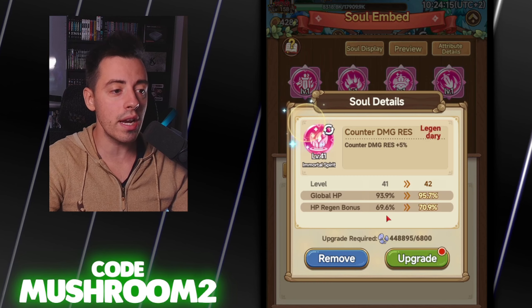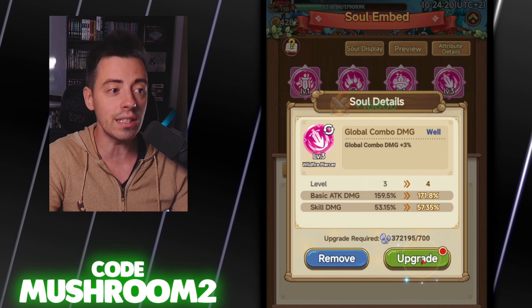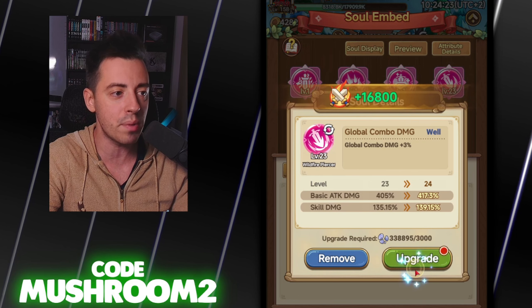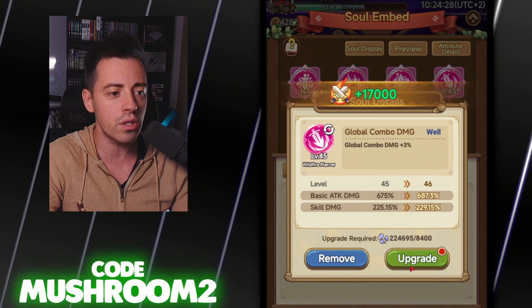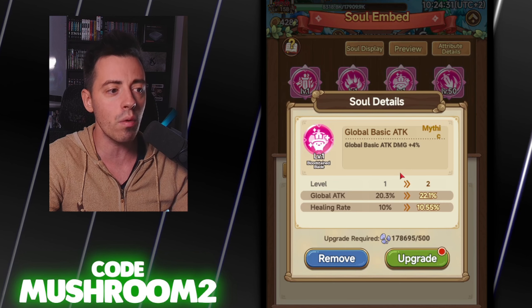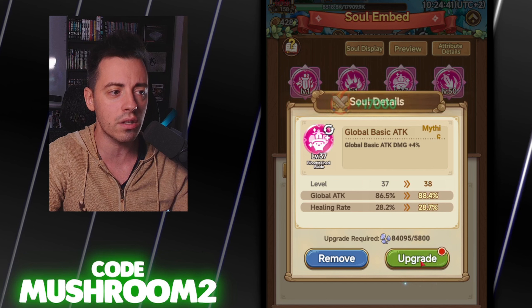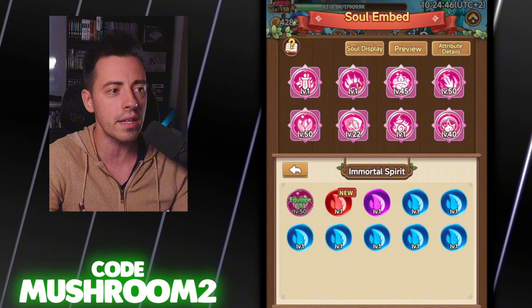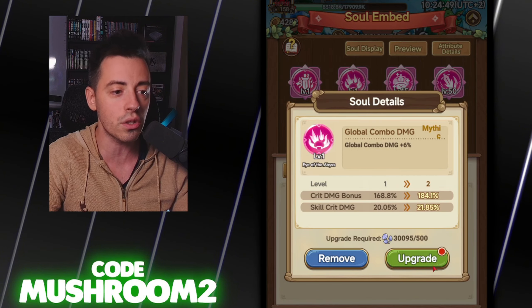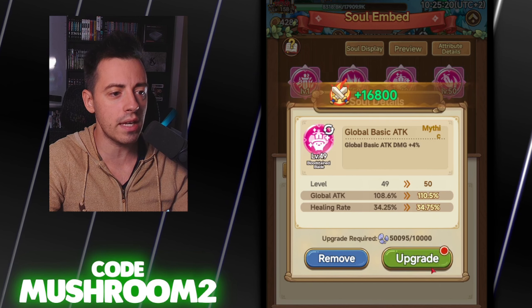Now let's upgrade everything. I want some more HP on my character, and some skill damage since I'm now using a mage class — a prophet — in PvP. Let's upgrade that to around 50. I also want to upgrade for more healing rate and global attack — mainly for the global attack, the healing rate is not that great in this game. Let's upgrade to around 45. And I want to upgrade this one for more skill crit damage — really important too — to around 250.